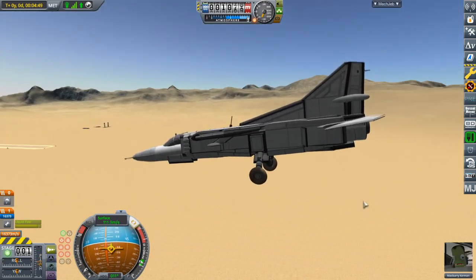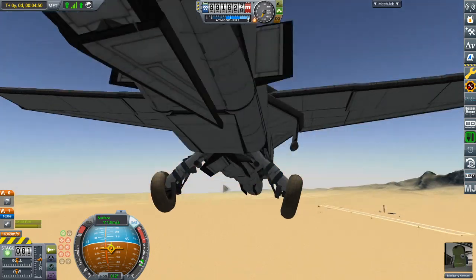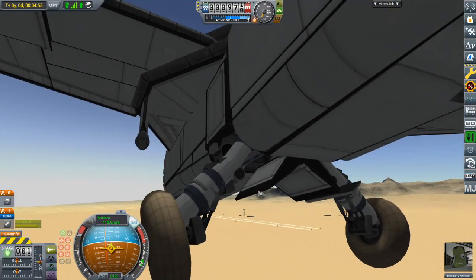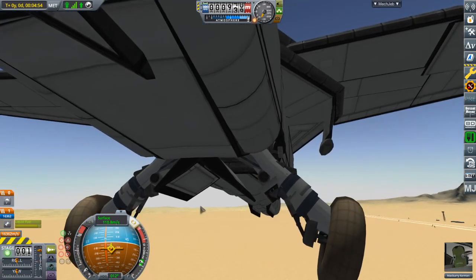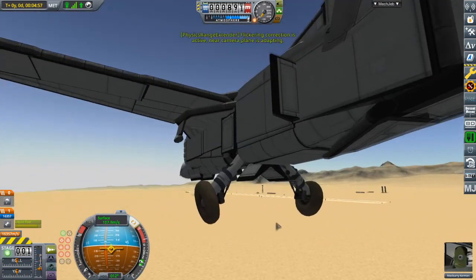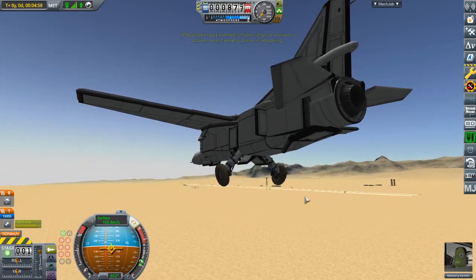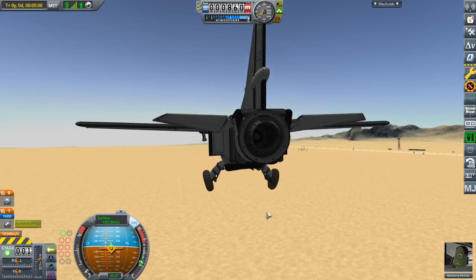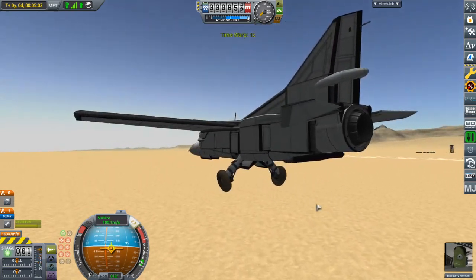Something may be loose back there. This craft did have an issue where you might have noticed that the landing gear design on one side is damaged — it's only on one side. The landing gear basically collapsed when I went to take off with this thing. So this is going to be very hard to land.